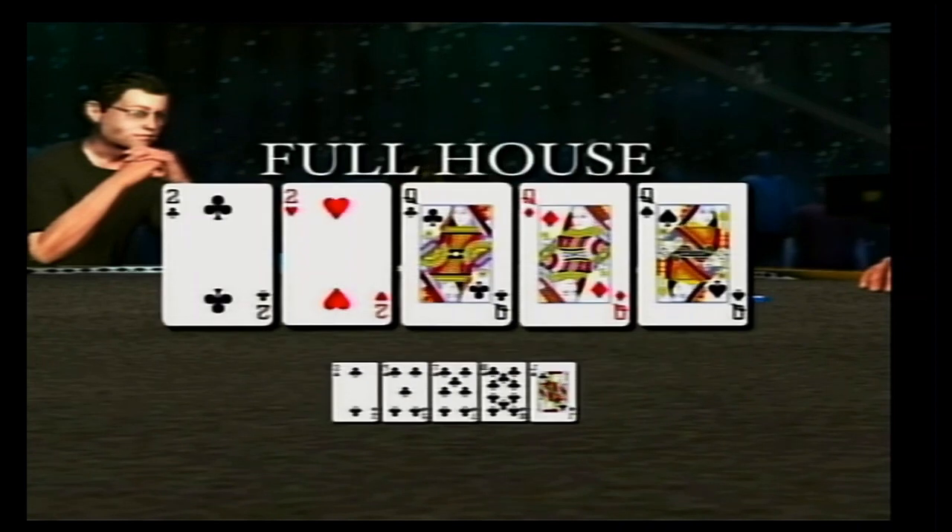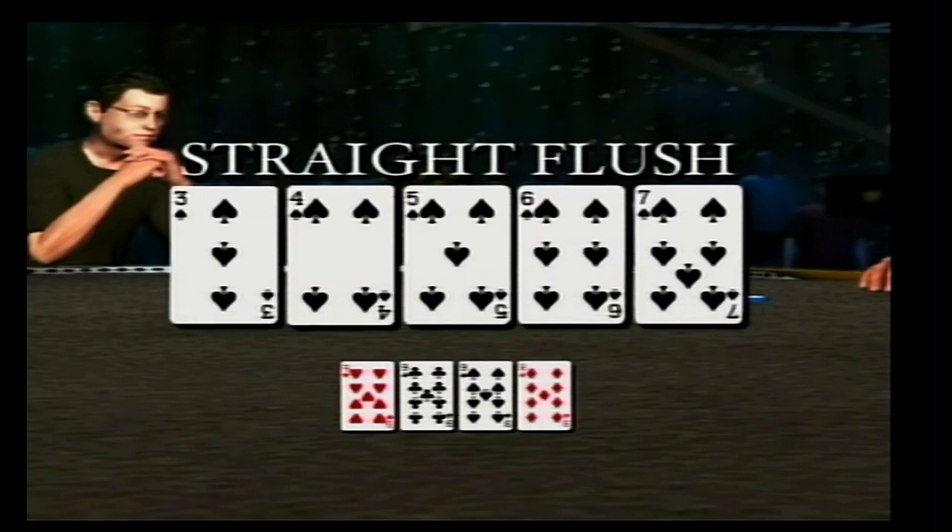A full house is three of a kind and a pair, and that beats a flush, but loses to four of a kind, for example, four nines. Four of a kind loses to a straight flush. A straight flush is five cards in sequence of the same suit, for example, three, four, five, six, seven, all of spades.